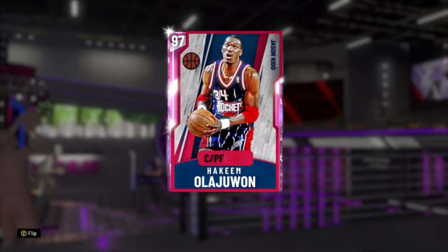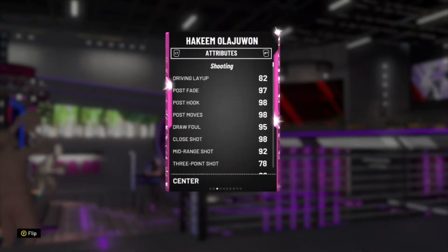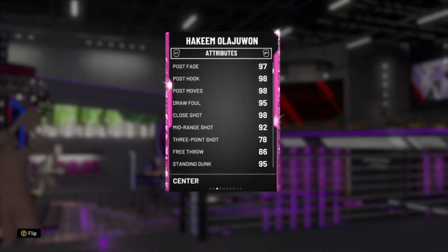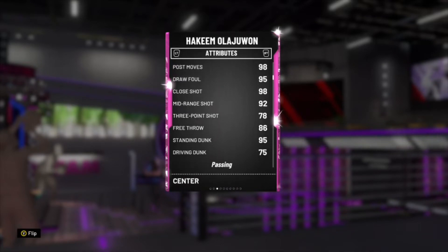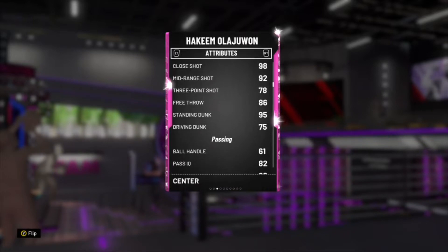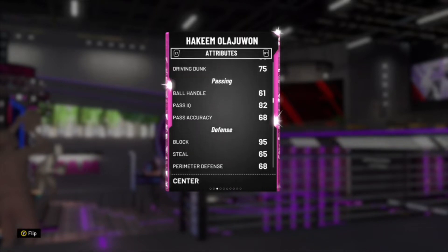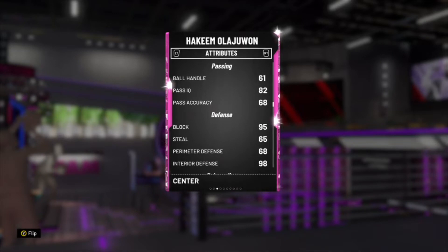I'm uploading a second video today. Let's get on to the card. He's got 99 offense, 99 defense, standing at 7 foot. 82 driving layup, 97 post fade, 98 post hook, 98 post moves, 95 draw foul, 98 close shot, 92 mid-range, 78 three-point — that's very good — 86 free throw, 95 standing dunk. He's got a 75 driving dunk, which is alright for a center. Ball handle 61, as expected.